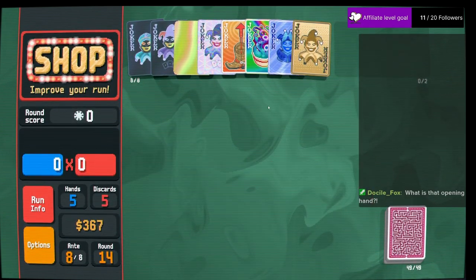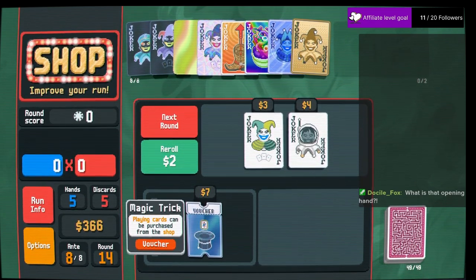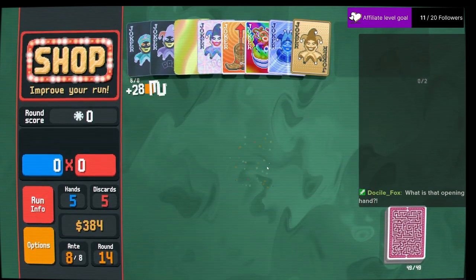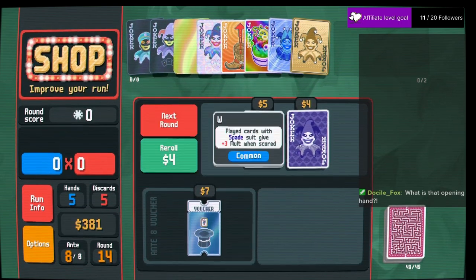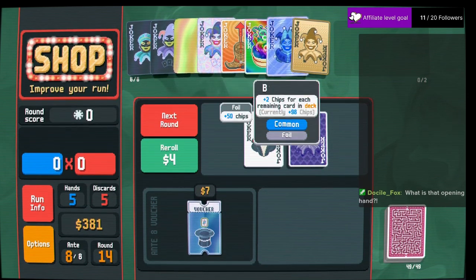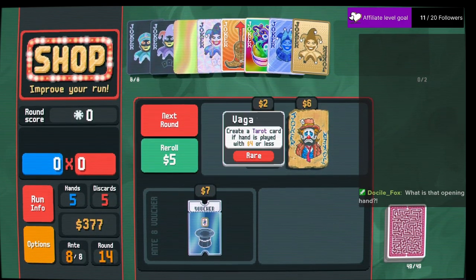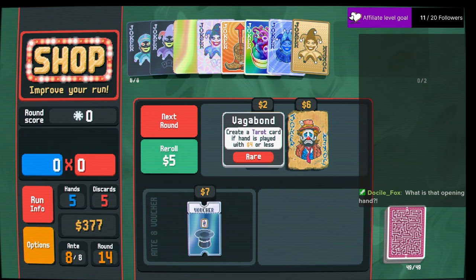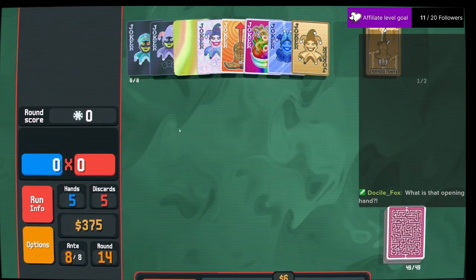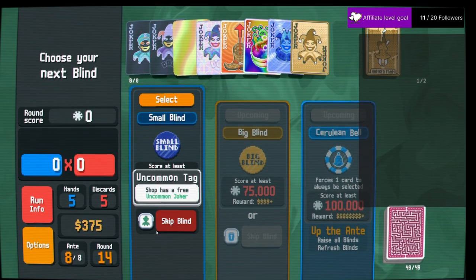We'll do a reroll. That one's pretty good — free money. Reroll — spades are a lot there, but not worth taking anything from what we've got going. We'll just reroll. That one will never trigger in this challenge. Horses — one card to always be selected. We can beat that.